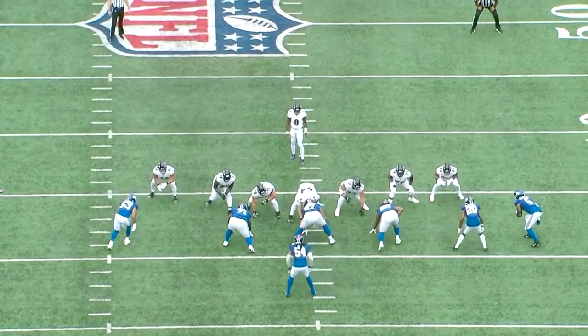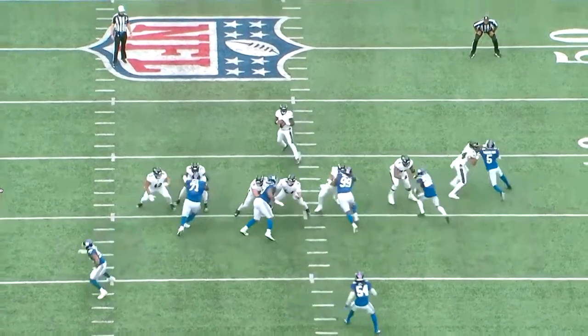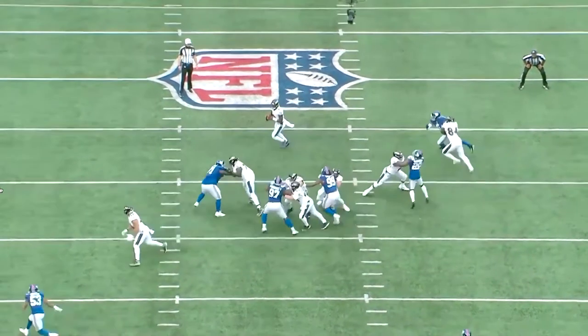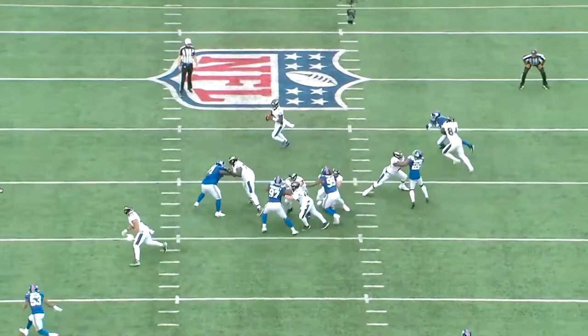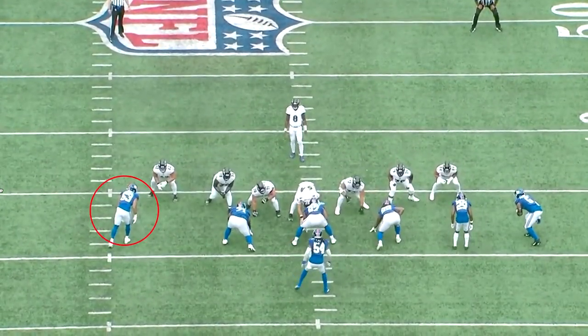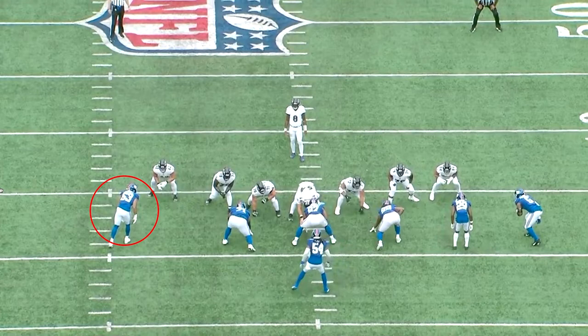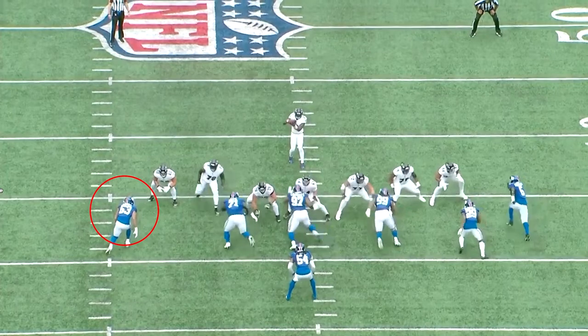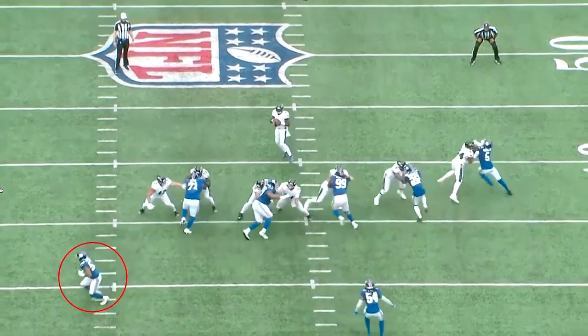The second play is a blitz — they blitz five in this particular play. You're going to see they're going to be heavy on one side with Xavier McKinney, number 29, the safety coming underneath and joining in on the blitz. What makes this play really cool is that O'Shane Zeminis, who's having a really good season, you'd think he'd be lined up against the right tackle on the left side blitz. Nope — they actually go really heavy on the right side, and on the left side they have O'Shane Zeminis playing out in coverage and covering the flat.